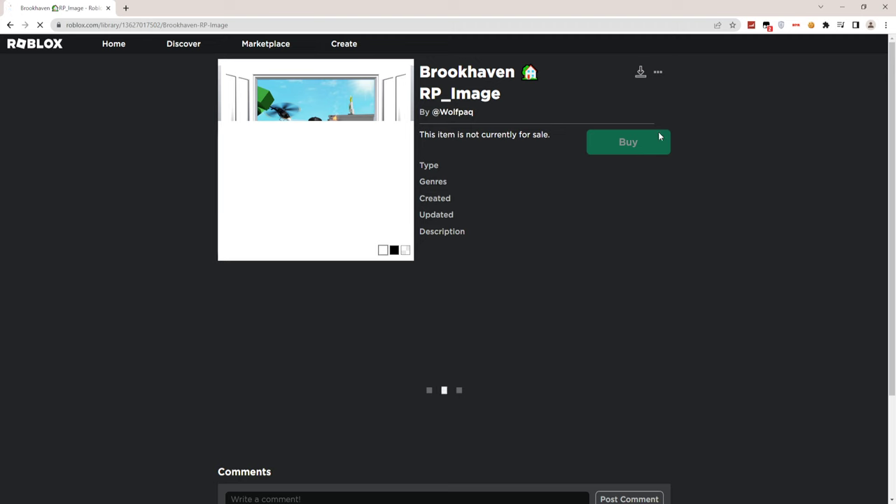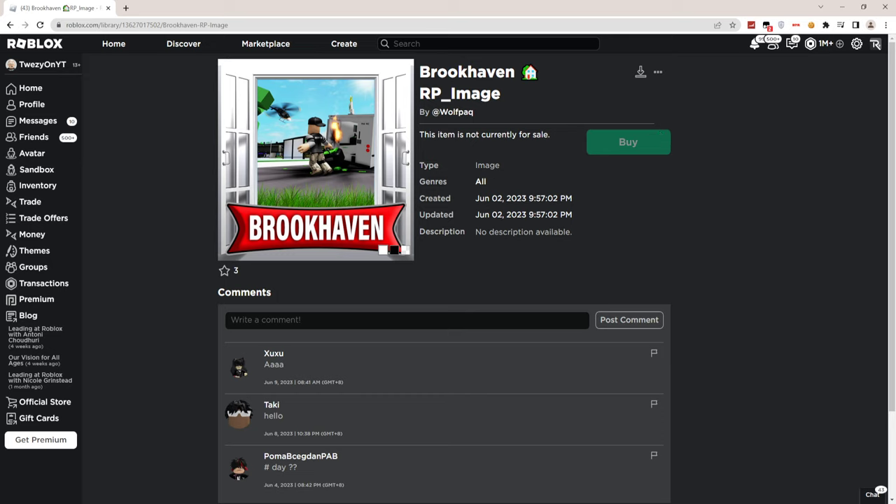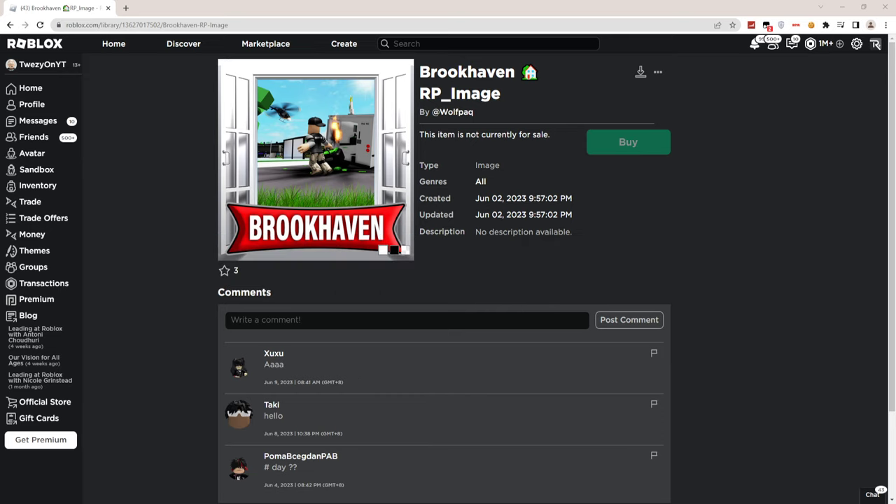Click on the three-button menu icon right here and then click 'View Icon Asset.' So once you're on this page — don't forget, keep watching the whole video. Once you're on this page, click on this download button right here and download that image.